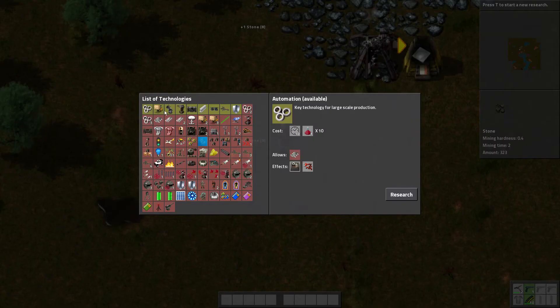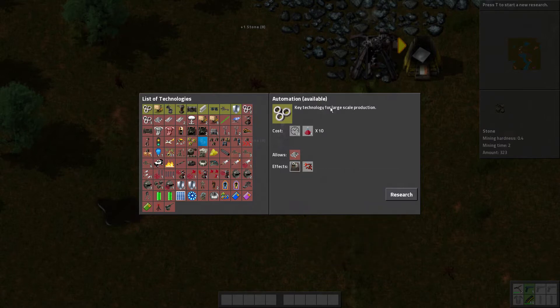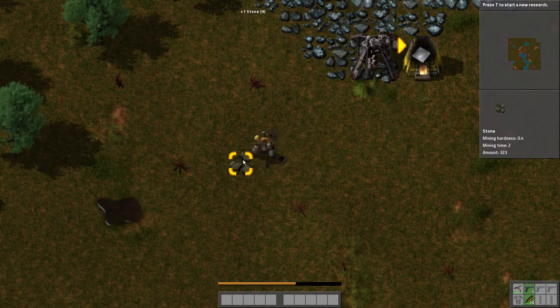As you can see here — the red stuff we can't research yet, the yellow stuff we can research, and once we have completed something, it will show up on the bottom here as green. There are a few techs we want to get, like automation, which gives us assembling machines, which allow us to craft stuff automatically, so we don't have to do it ourselves.